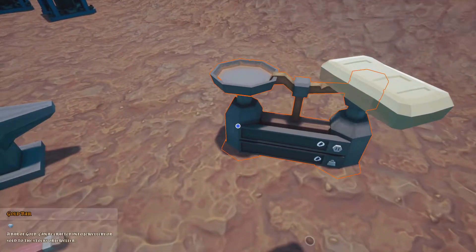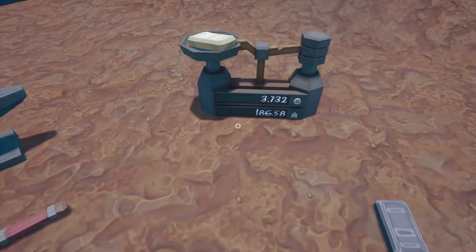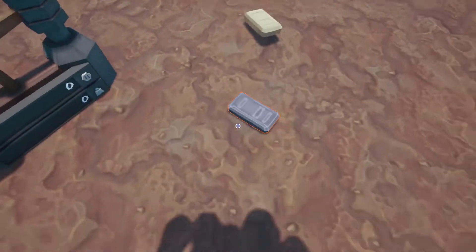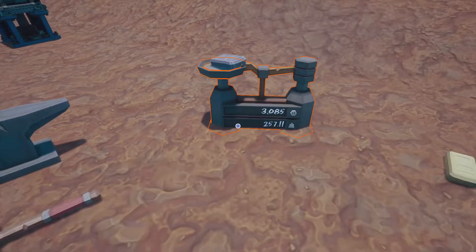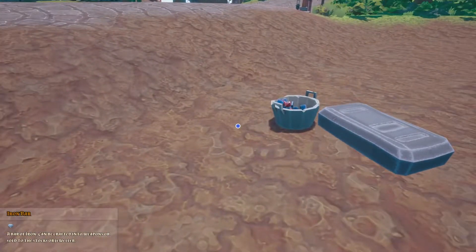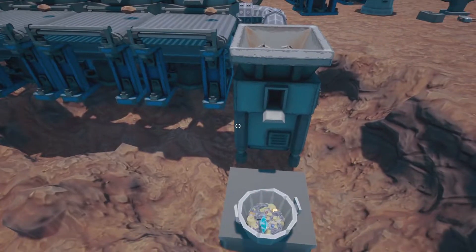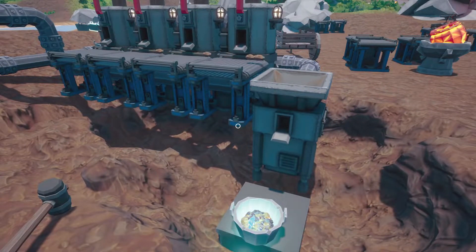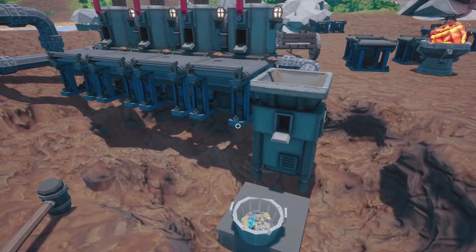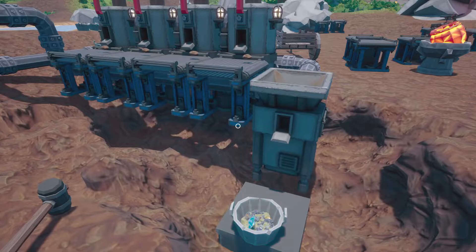I've not weighed these yet, so let's take a look — see what we got. Almost 4,000 on that one gold bar. And this — that's almost another harvester. 3,000 monies, almost 300 weight. This is just spitting it out like there's no tomorrow. It's nice.